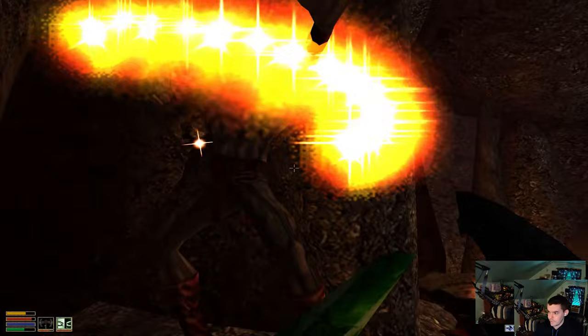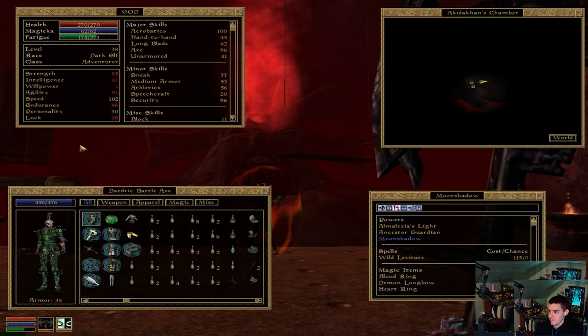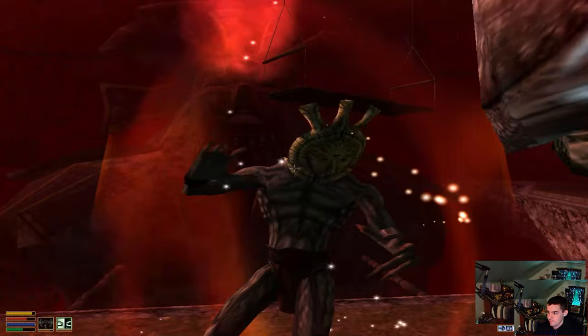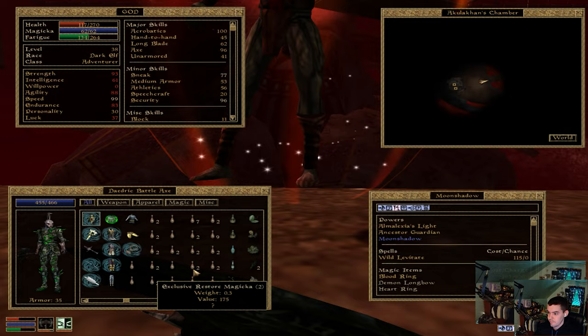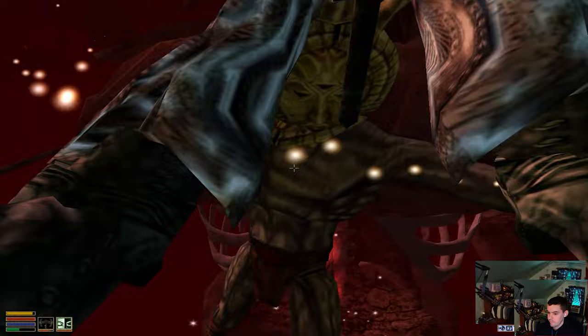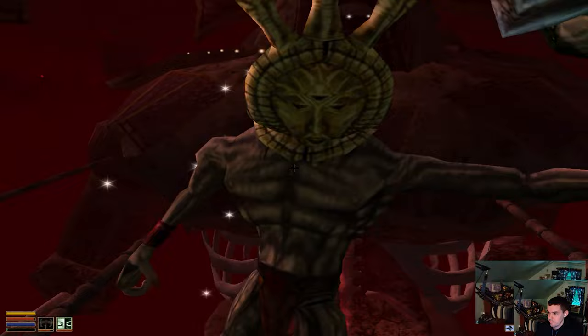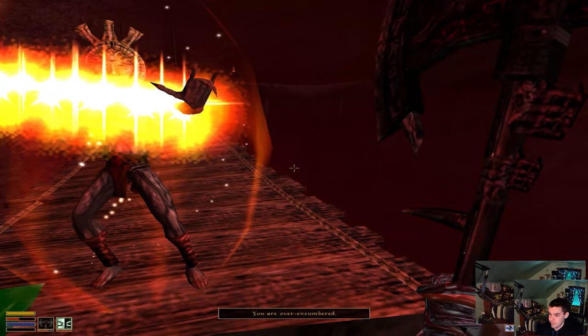I should be able to beat him up. That seems weird — this isn't Dagoth Ur, that was Sot's Chamber. I'm gonna try this out. 'Oh, I'm a god — how can you kill a god? Even a grand and intoxicating innocence — how could you be so naive? There is no escape, no recall or intervention can work in this place.' I don't know if he just keeps healing himself or what, but I should be able to beat him up.